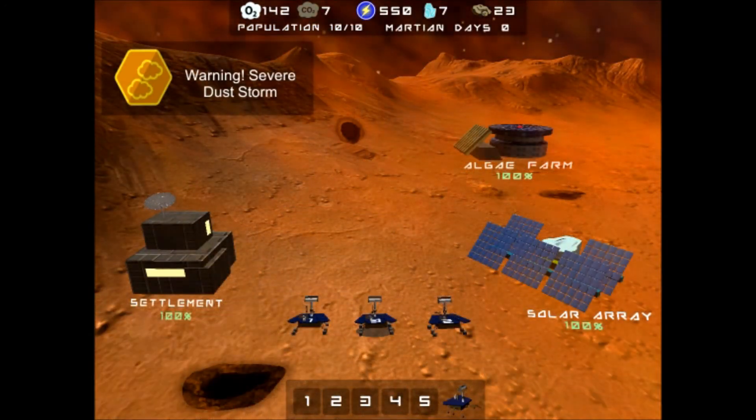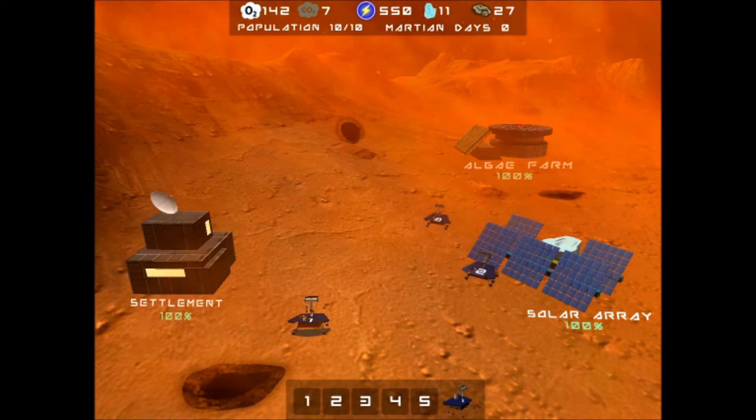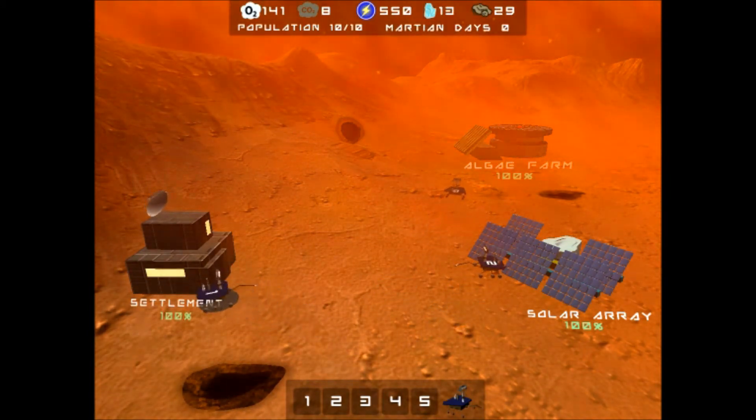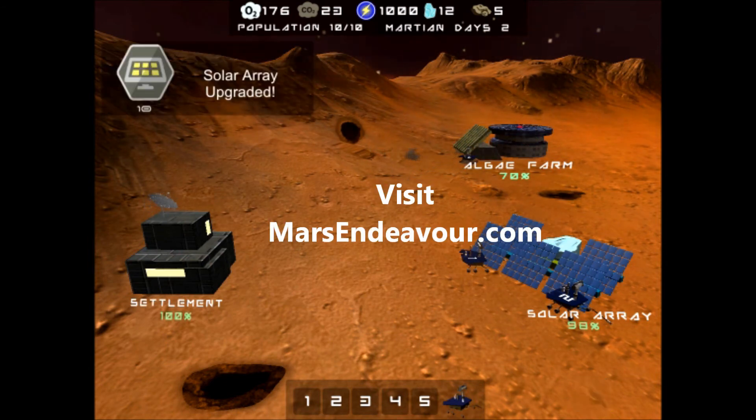Players must prioritize tasks like repairing and defending against natural perils. Perils on Mars include dust storms and meteorite showers. It is our dream that students around the world might be inspired by a fun game like ours to learn more about Mars and the science involved in its exploration.